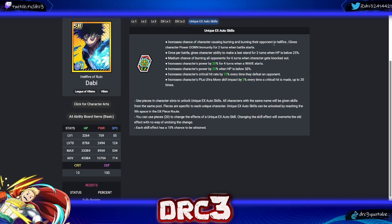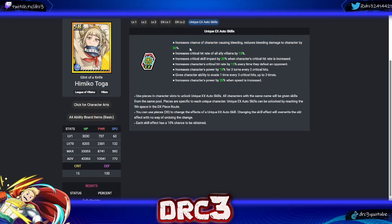Next is Dabi. His first skill increases the chance of causing burning and hellfire — by far his best skill, same concept as Endeavor and Todoroki. He also has: power down immunity for two turns; once per battle gives a last stand for two turns when HP below 25 — okay for a glass cannon like Dabi; medium chance of burning all opponents for six turns when knocked out — not ideal; power up on wave start; power up when HP below 50; crit rate up every time defeating an opponent; and plus ultra skill impact per crit up to 20 times. The burning chance boost is clearly his standout skill.